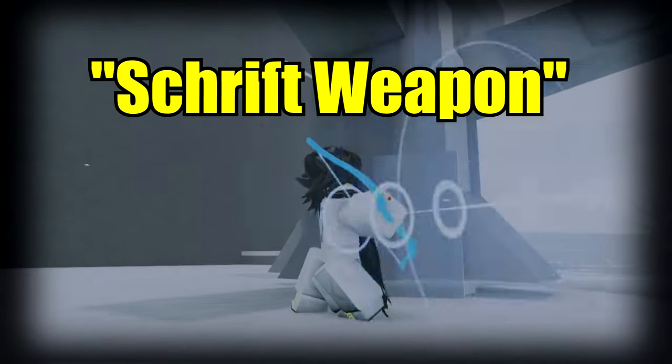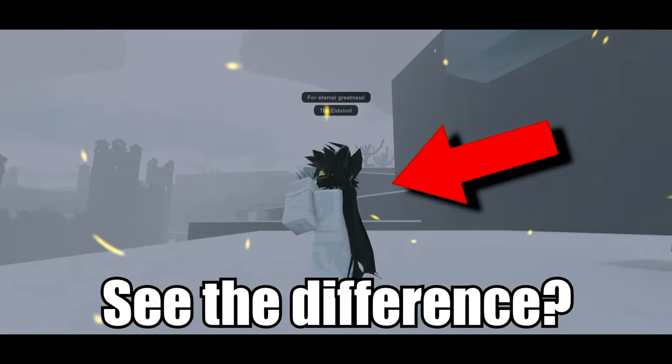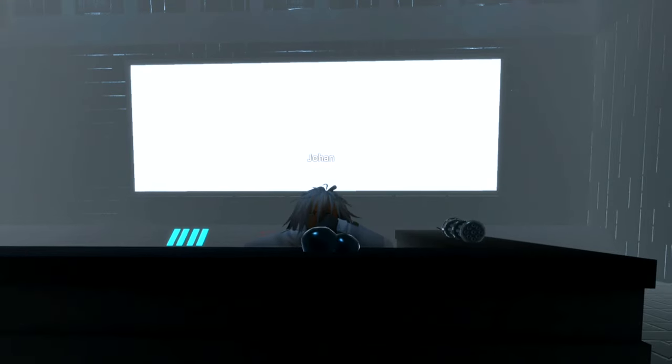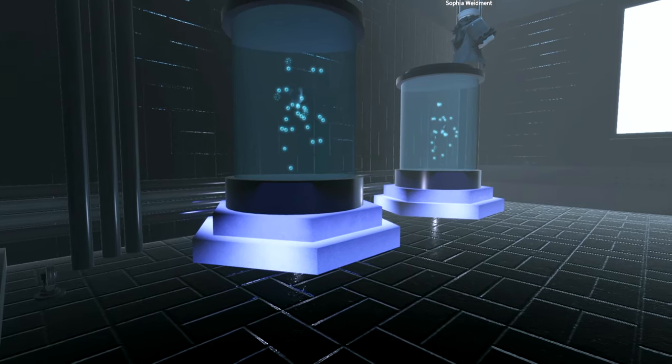This is a normal shrift weapon, but this is a custom shrift weapon right here. See the difference? To get this, you need to get this strange ore right here and you need to simply talk to Johan, which is this guy right here. He is located in a secret laboratory in Wanden Rage.